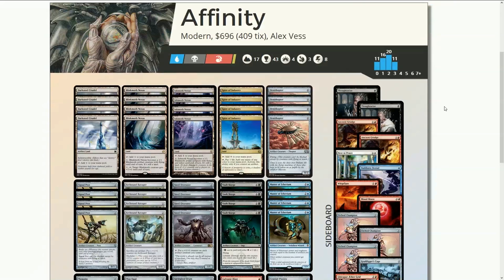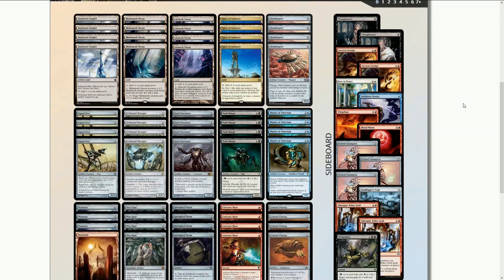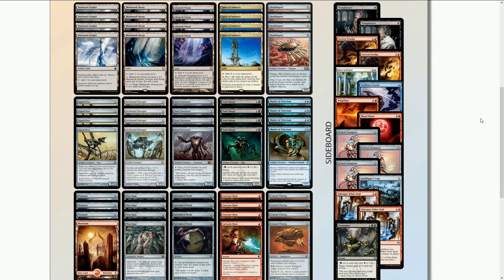A lot of people watching are going to make comparisons to Affinity, which is now the most played deck in Modern. So let's compare them. First of all, Tier 1 Affinity is five times the price. Besides that, it's built to be a really fast deck that goes off turn one, turn two — that's definitely not our deck. Our plan is to get to turn four, get good value, then swing in turn five with a lot of damage. Speed difference: Affinity is way faster than ours.